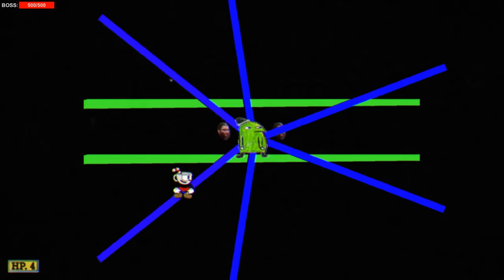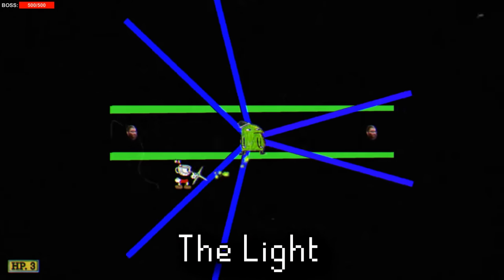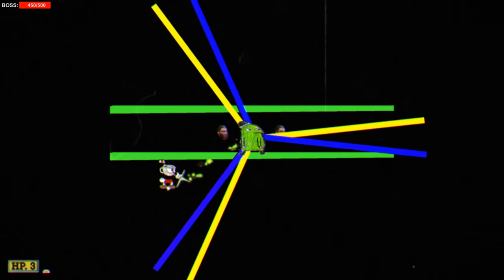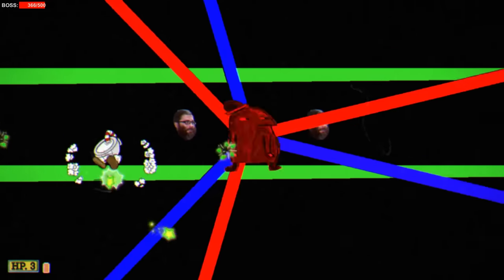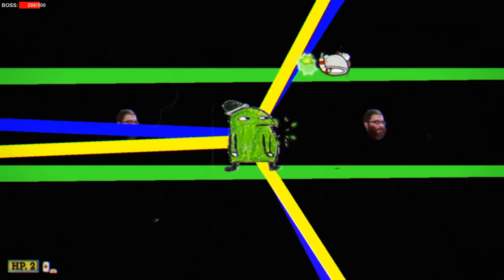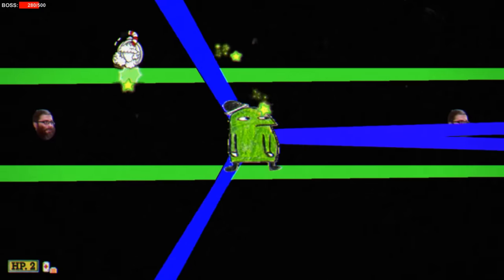Last but certainly not least is the absolute weirdest scrapped boss fight left over in the game, simply known as The Light. This fight consists of a crudely drawn green character in the middle with Jareed head projectiles and solid colored lines. The rotating blue lines change to yellow and then red, but only damage the player when they turn red. It's possible to defeat this boss, however he has no death animation. This honestly looks like something from a first introductory programming class — the fact that it exists and is still playable is absolutely bizarre.